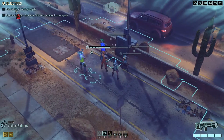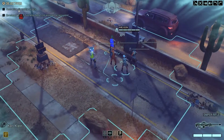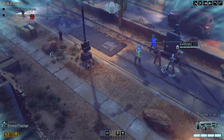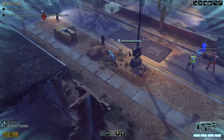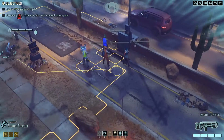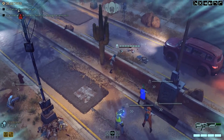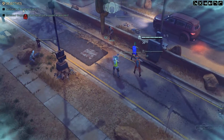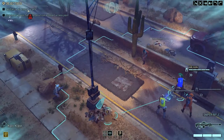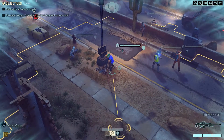This is quite a colorful squad — maybe we should rename them the rainbow team. Let's take Emma and scout ahead. No enemies yet, and there's no time limit — we have disabled timers for this mission, so we can take our sweet time finding and killing the aliens.